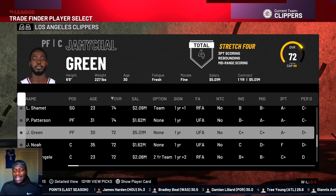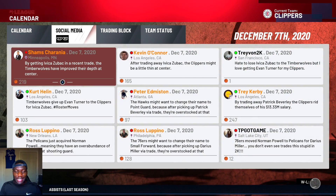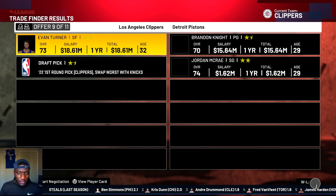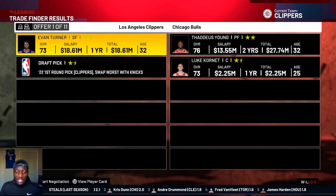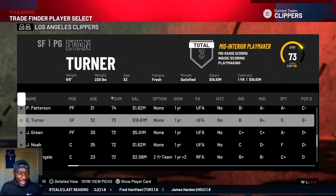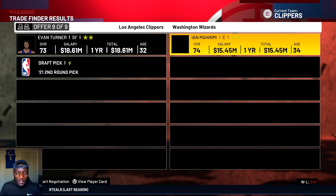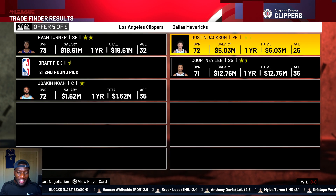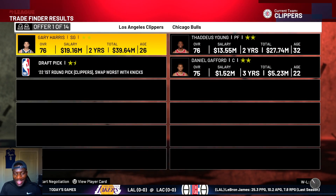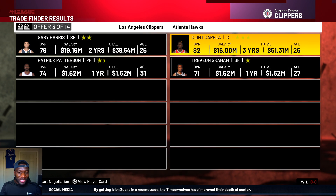I'm going to show you guys how to use marginal players and turn those players into decent assets for your team. We got Evan Turner - I don't really want him - just to lower the cap we have. I'll move him for a second round pick since second round picks have no value at all. Gary Harris is definitely a lot better than what we currently have. It's really just about flipping assets.